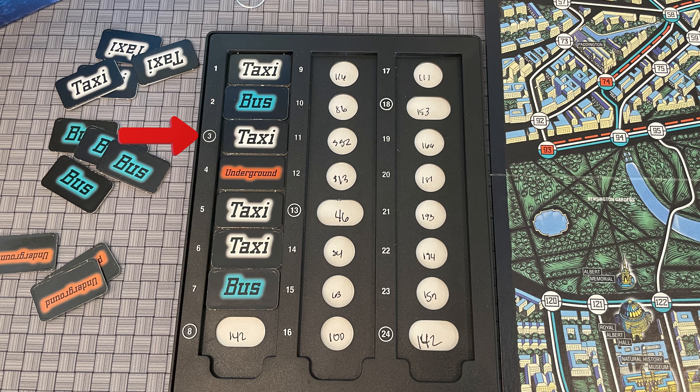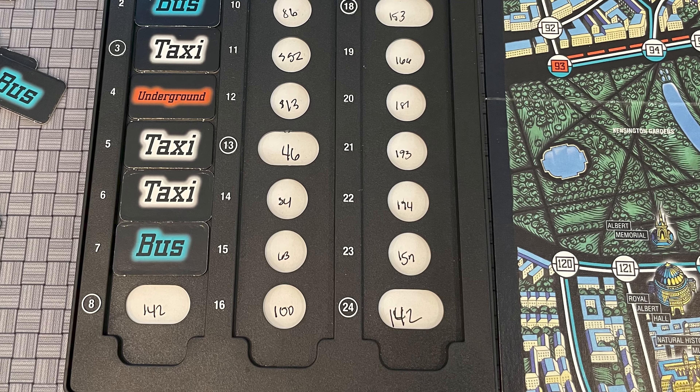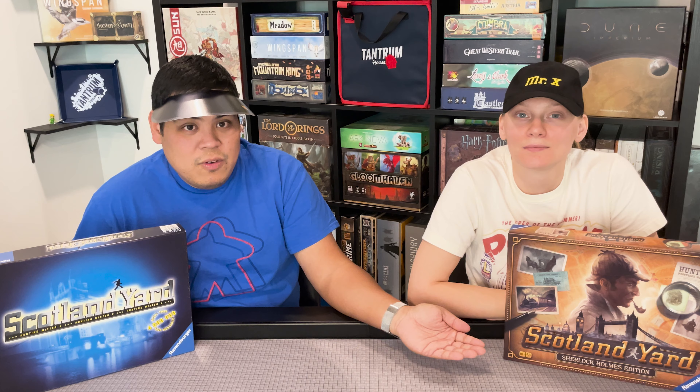On turns 3, 8, 13, 18, and 24, Mr. X must surface and reveal his current location. If the detectives do not land on Mr. X's location before turn 24, Mr. X escapes and wins the game.